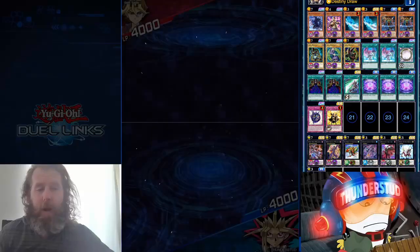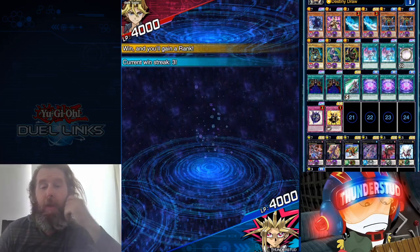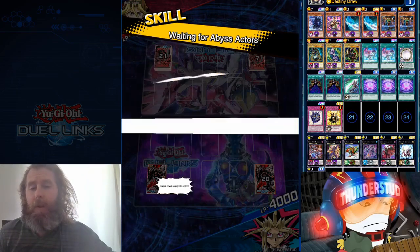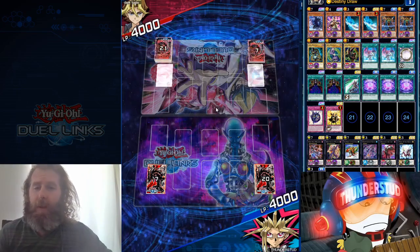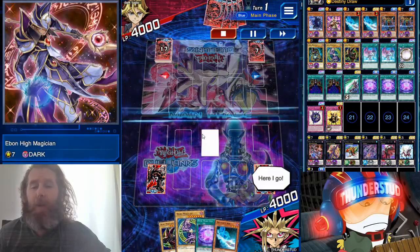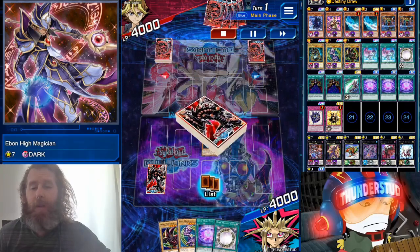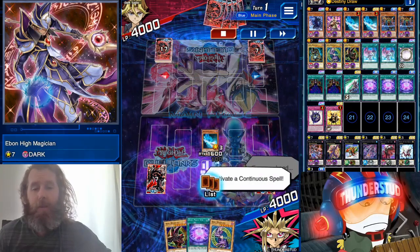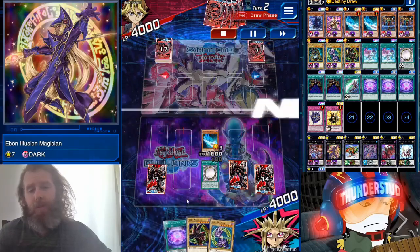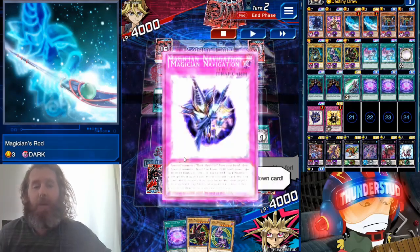Alright, here we are facing Silvio. In that first replay we could have OTK'd him with Ebon Illusion Magician, returning the one monster to hand, but I really wanted to show off Champion's Vigilance so I left the vanilla Dark Magician. Other than that, you want to bring out your Ebon High Magician — the other XYZ — and then Ebon Illusion Magician so you can special summon a Dark Magician when he attacks and return to hand.